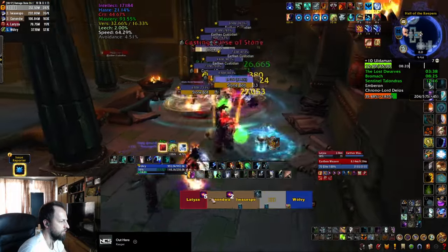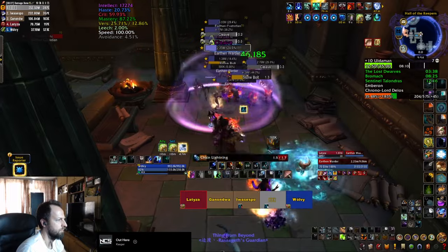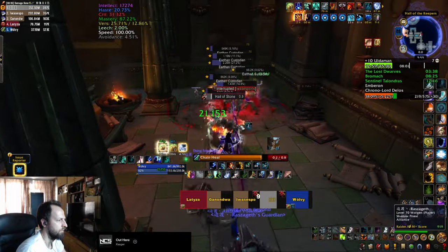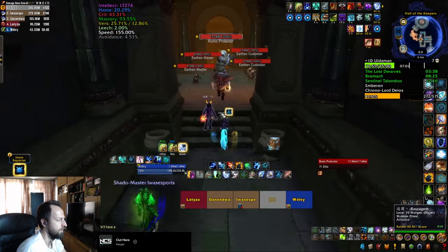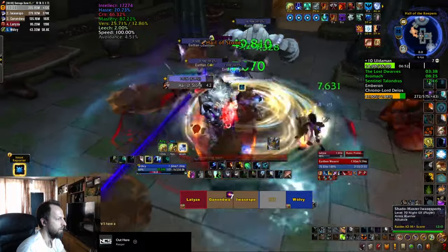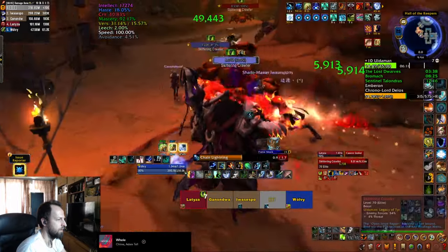Save any spare interrupts for Stone Bolts. The priority interrupt here is Curse of Stone, cast by the wardens — if that goes off and you cannot dispel it, the target becomes stone, gets stunned, and after a short while they'll explode in a big brown swirly. Spare interrupts should also go to Earthen Ward, which is just a shield placed on a friendly target. There's a pack with a Runic Protector — coordinated groups try to avoid this mob as it's quite nasty. Fissuring Slam hits several players and leaves puddles on the ground that you need to move out from. He then casts Earthquake, a 6-second channel that does heavy AOE damage to everybody in your party and is not avoidable, so you simply have to heal through it.